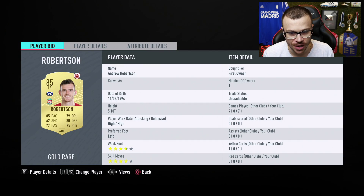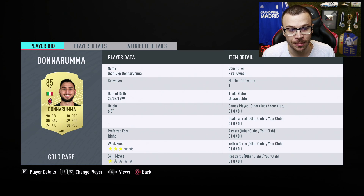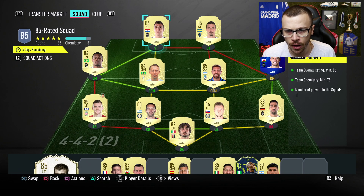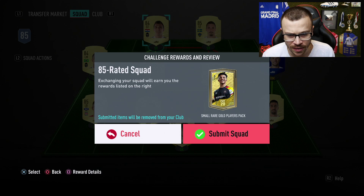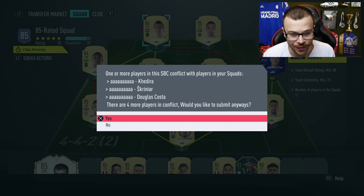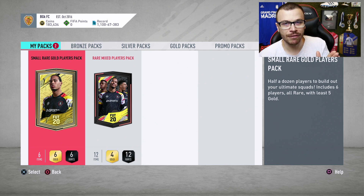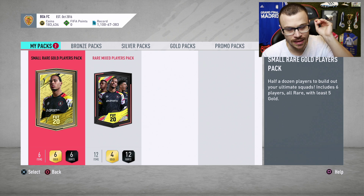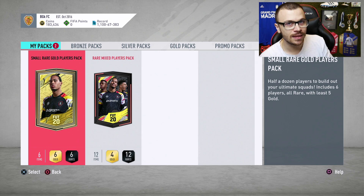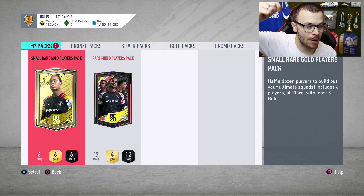First owner untradeable cards — and so on — because of my Division Rivals option 3 rewards. I always take the untradeable option. So I'm gonna submit 11 untradeable cards and we're gonna get a small rare gold players pack in return, but it's okay. I'm not gonna open the pack right now. I've got Marquee Matchups SBCs and a few more packs. I'm gonna save the packs and open them tonight or tomorrow morning when Future Stars Part 2 is in packs.